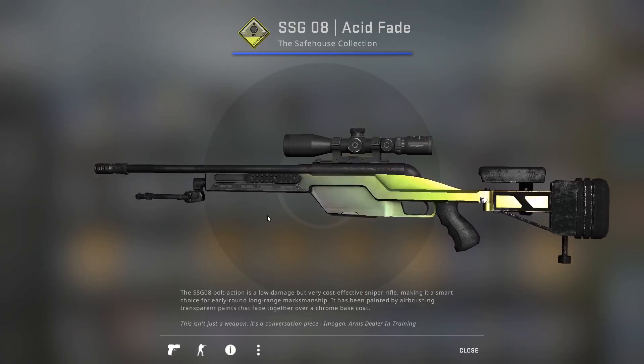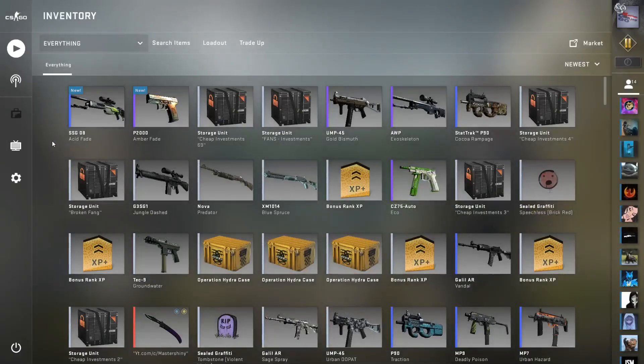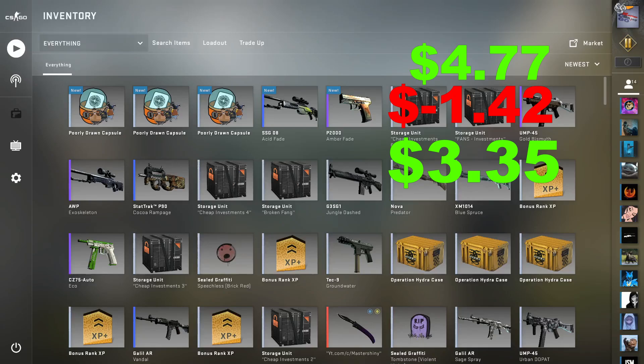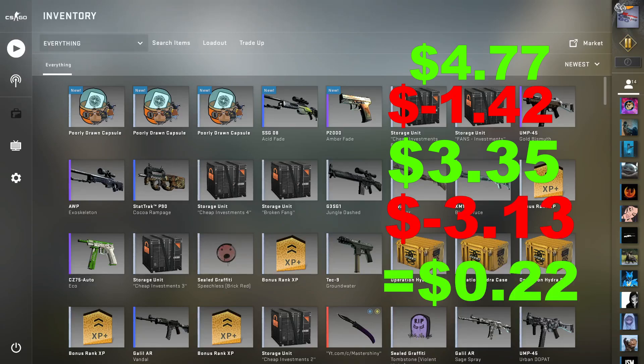Let me give you a quick rundown: we had $4.77 on the Steam market. The trade-up where we got the SSG-08 Acid Fade cost $1.42, leaving us with $3.35. Then we spent $3.13 on these Poorly Drawn sticker capsules, meaning we're moving over 22 cents into the next episode.